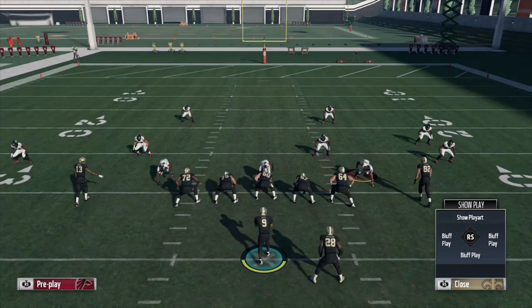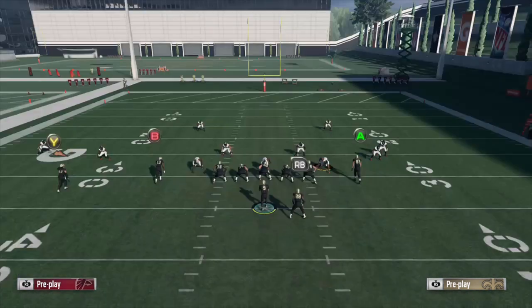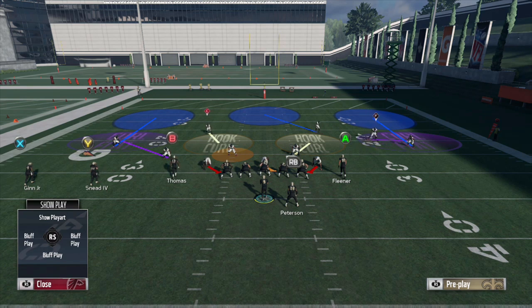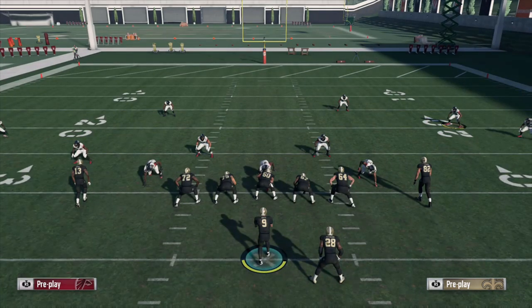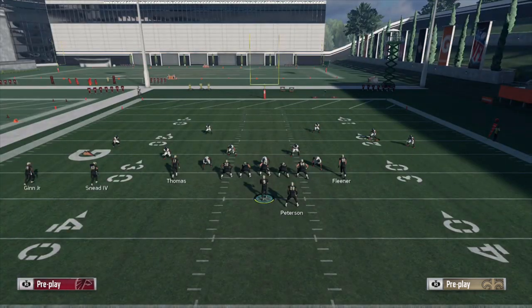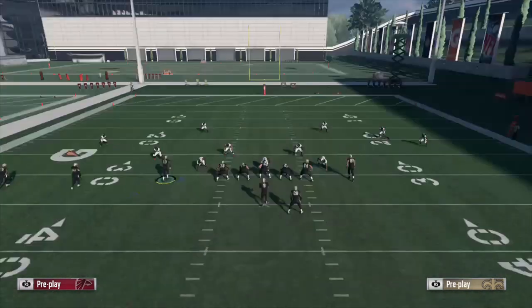Now we're going to do it against Cover 3, which hypothetically — Cover 3 with curl flats on the outside — would probably be the best defense on paper to defend against this route. The curl flat should hypothetically be the deepest sideline zone out there, aside from a straight-up deep zone, so it should be covering that area of the field. We'll drag Kobe Fleener back, highlight Michael Thomas once again, and our defender is already in position.